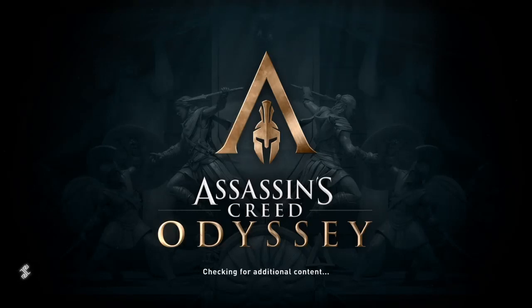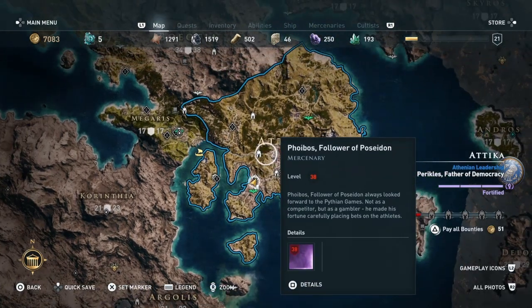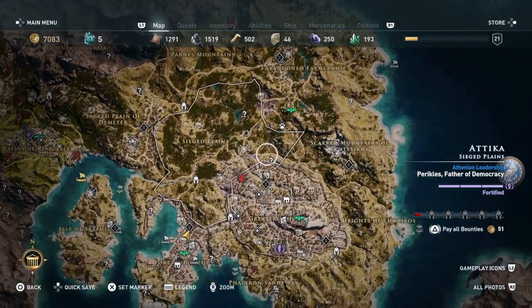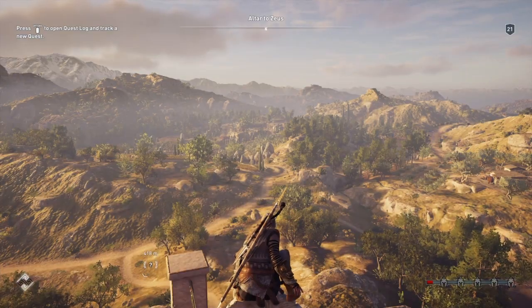Hi everybody, welcome back to my 110 walkthrough of Assassin's Creed Odyssey. On this video we are going to be doing another location. This is called North Wall Breach and it is found in Sieged Plains — only just in Sieged Plains. It's actually just about there, and as you can see it's on the breach, it's the north wall of Racins.